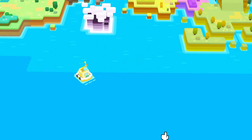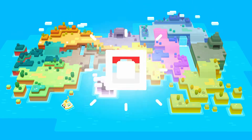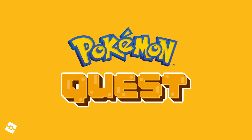Nintendo and Game Freak had some crazy news last week with new Pokemon games announced. Pokemon Let's Go Pikachu and Let's Go Eevee are two Pokemon Yellow remakes coming out in November of this year. A full-fledged 8th Gen Core RPG will also be coming out late 2019. But what we're here to talk about today is the Pokemon spin-off called Pokemon Quest, which is available to download for free right now on the Nintendo eShop.